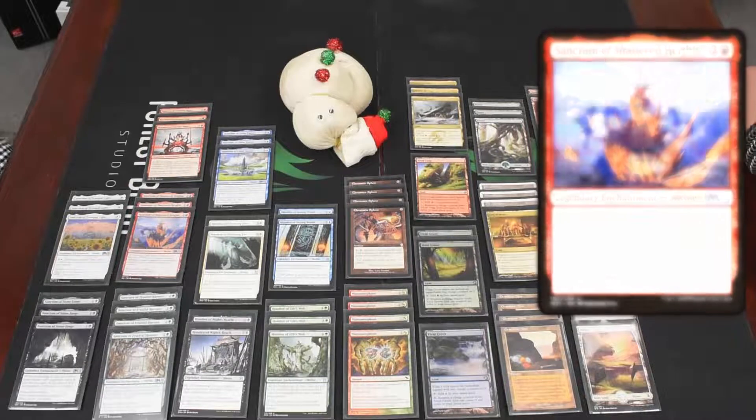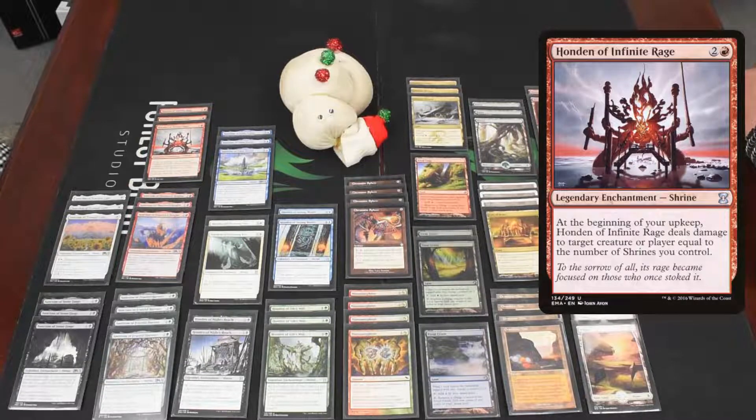Then we go to one of the actual old ones — Honden of Infinite Rage. This one costs three mana and at the beginning of your upkeep deals damage to any target equal to the number of shrines you control. Tied with Stone Fangs, it will quickly whittle down your opponent.